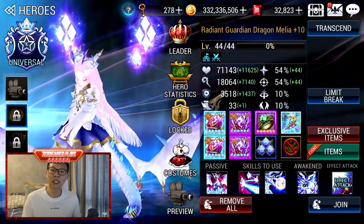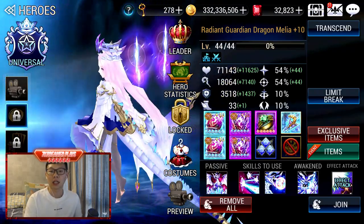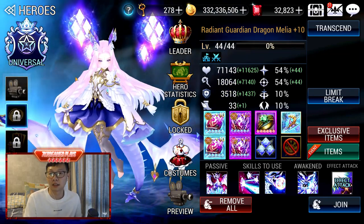Then we have Melia. She is in the Arena team — I don't use her in Heavenly Stairs, and I stress that a lot. She is just very amazing, super OP. If you have her, I'm sure you won't leave her in storage.